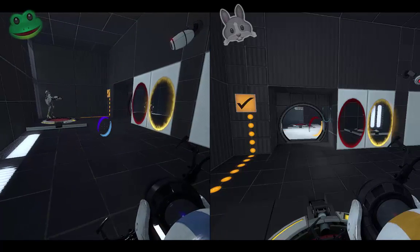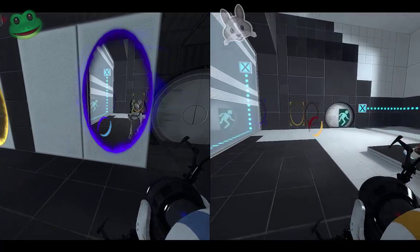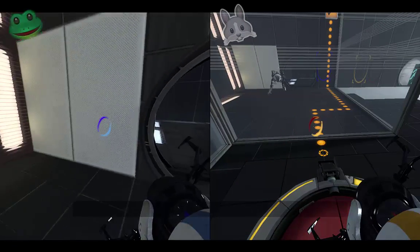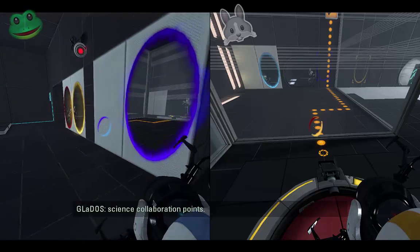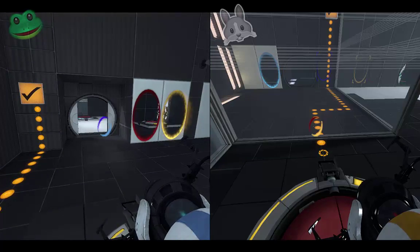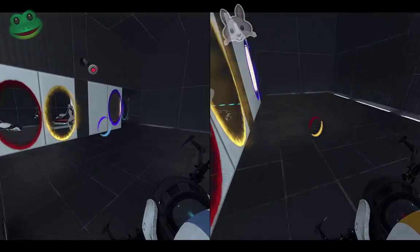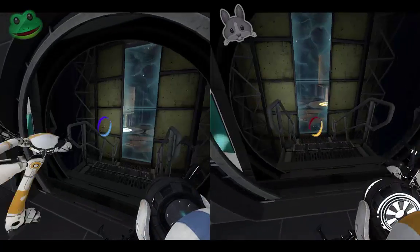Alright, so get off that. Go through my portal. Jump on that button to your left. To your left. To your left. Alright, that's... Blue? Blue recedes. Five science collaboration points. Oh shoot, I put out the wrong portal. What? Here, so you can come through. I think I did it. So go through my portal. I think we're there. Yeah! Messed up, but whatever. Excellent.